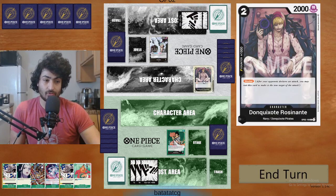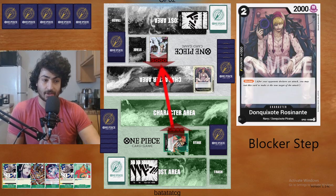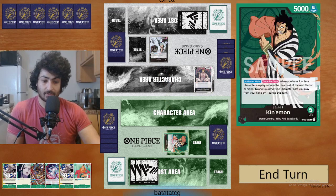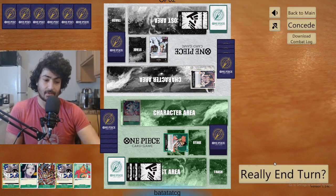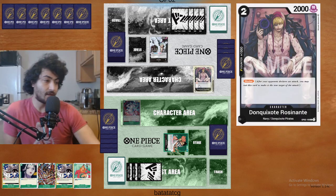Let's see what our opponent wants to do. Starts with a blocker — good option. Let's attack, see if the blocker activates. Nope, and then we'll just play our Yamato here. We'll activate this and play the Yamato. Oh, we could have done it the other way — I could have got rid of that blocker. That was actually a misplay for me, I'm not gonna lie. That was a misplay.